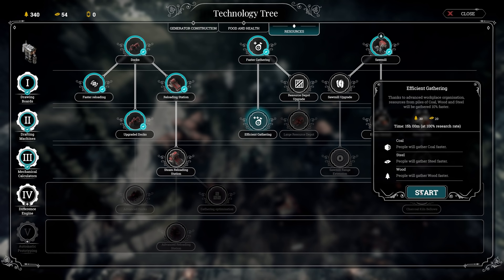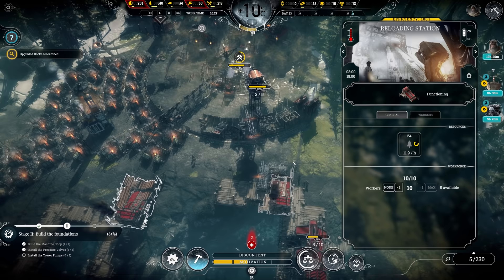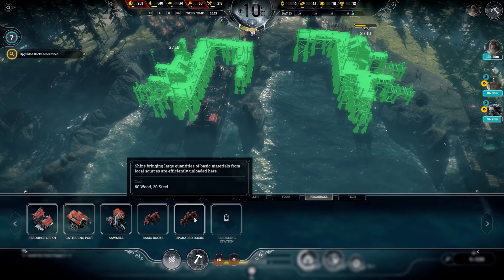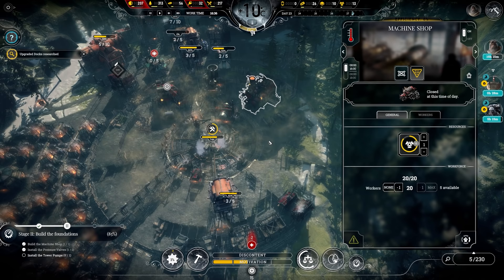You know what — Efficient Gathering. People will gather coal, steel, and wood faster. I don't think that counts for the reloading stations though; they're not gathering stations — maybe it does, keep an eye on it. 11.9 wood per hour at 100% in the reloading station — I'll write that down. So we'll get this tech and see if it makes a big difference. What we're going to be building tonight are the upgraded docks — boom and boom. We need 40 steel in the bank for those.